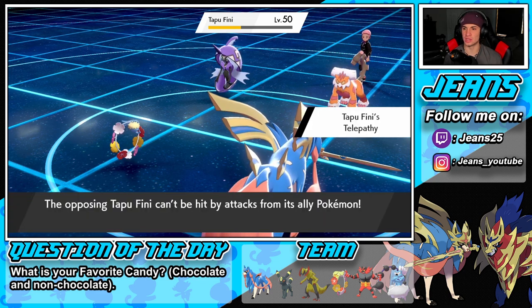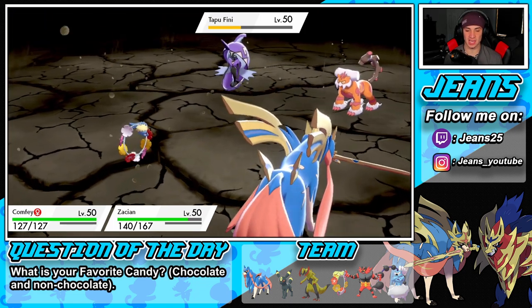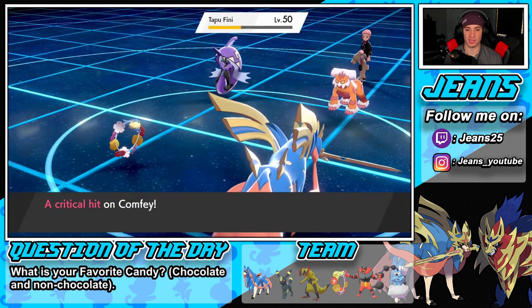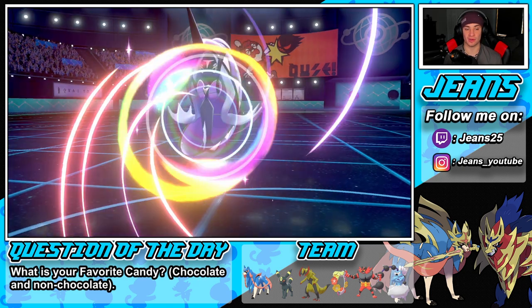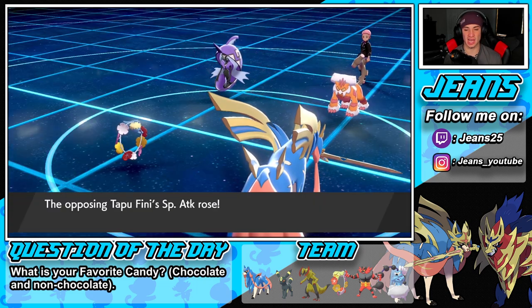And telepathy Tapu Fini! Okay, I'm feeling it — I dig that. Zacian is able to eat it up and Tapu Fini is gonna come through. That's kind of scary. He's going for Calm Mind — okay, Calm Mind boost. It actually works out perfect for us. He's gonna Protect. I think he Protects — definitely Floral Heal onto my Zacian. Comfey shakes off the taunt so definitely Floral Heal here.